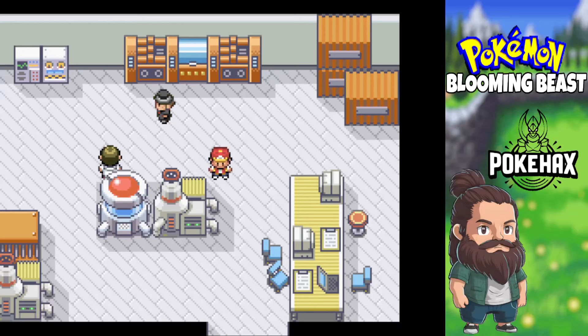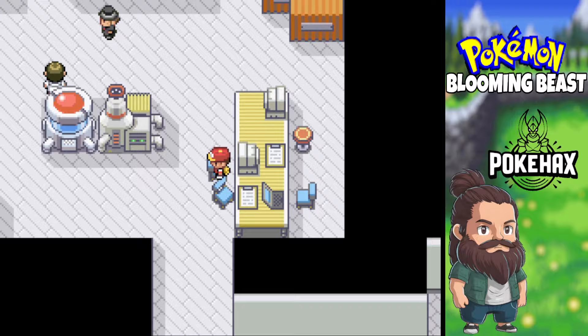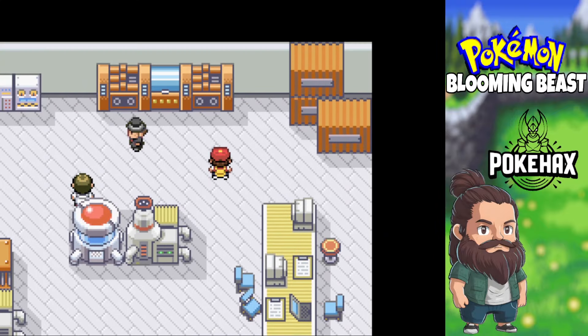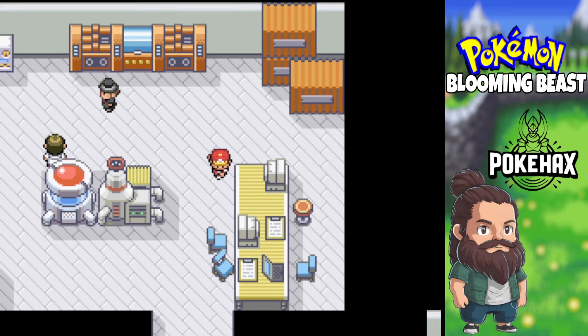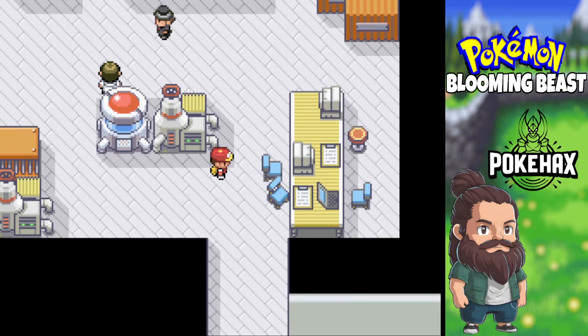Welcome back Pokefans to the playthrough of Pokemon Blooming Beast. Last episode we made the massive trek to Karanation City, and when we got there we went to the gym and it turns out there was a hidden base for the Watch in the gym. We battled a few of them, then Max turned up and said there are more areas down here, so today we're going to finish off exploring what we find here.